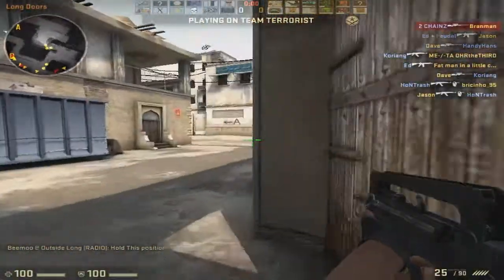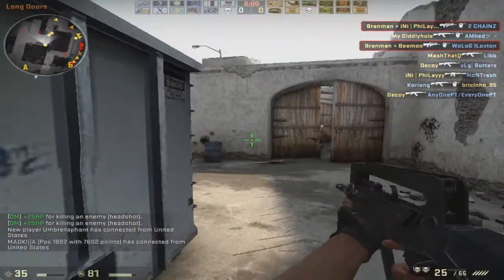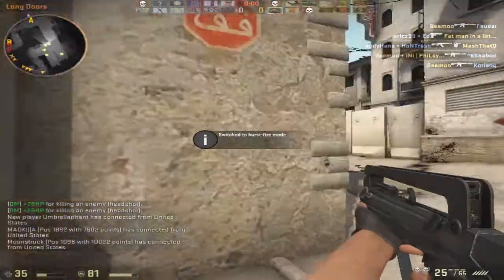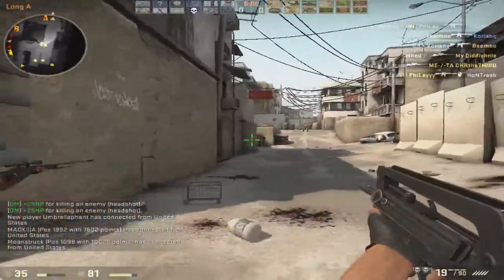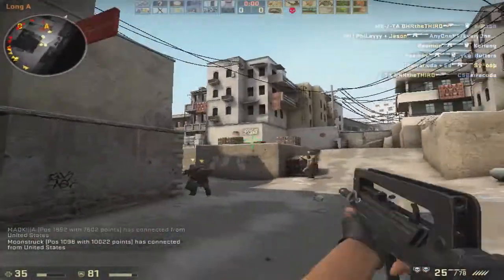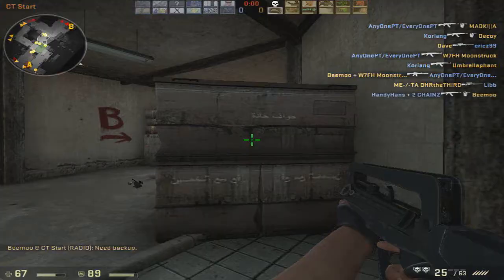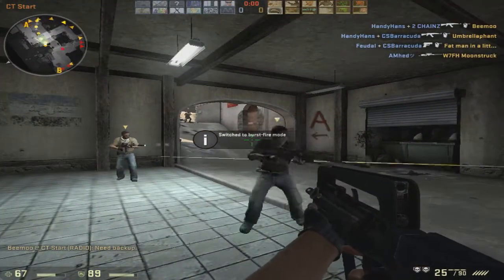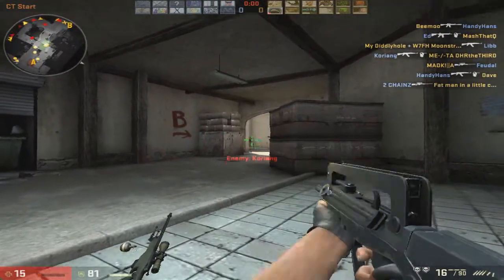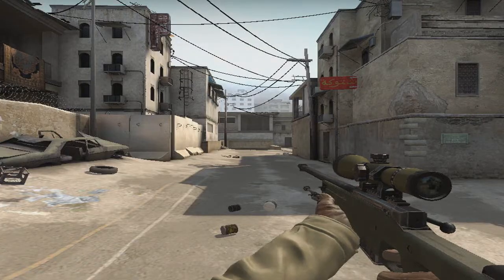With the scoped AUG, you can lock down areas like choke points — like here at Long Doors you can lock it down. The AUG has two firing modes: automatic and burst fire. You guys saw how devastating the automatic fire rate is. Here I'll show you a burst firing clip just to show how accurate it really is.